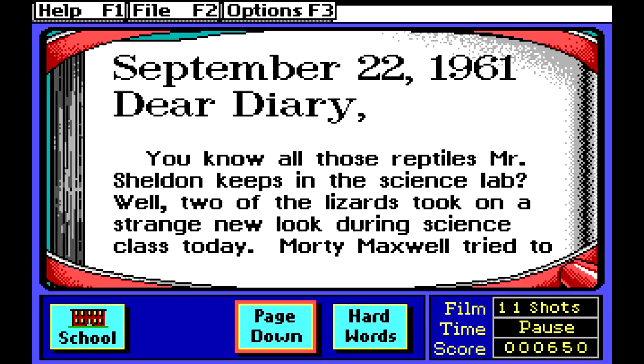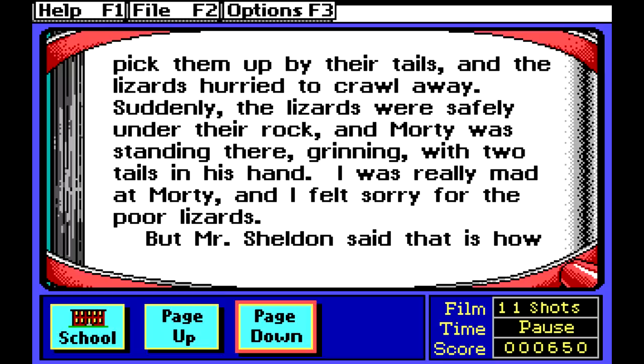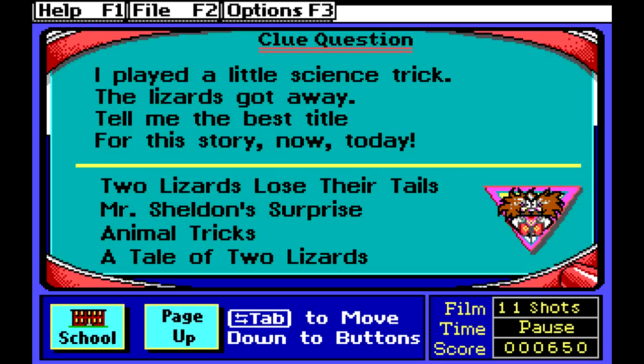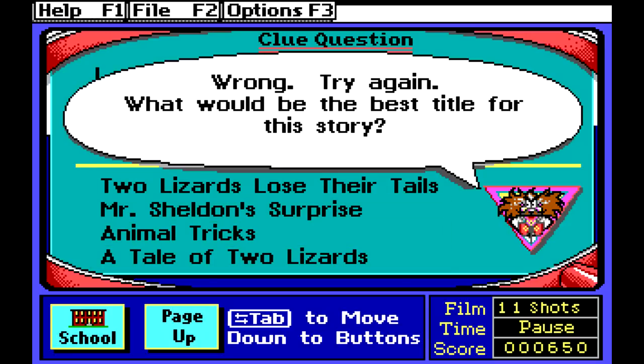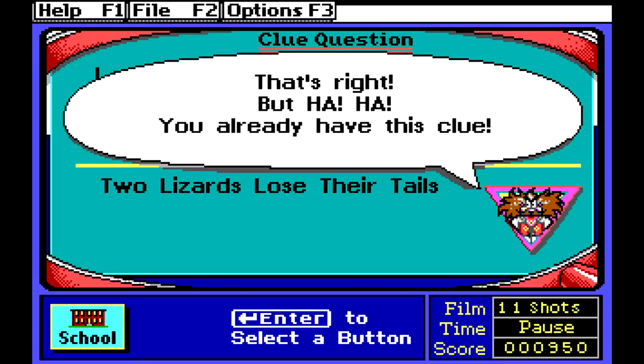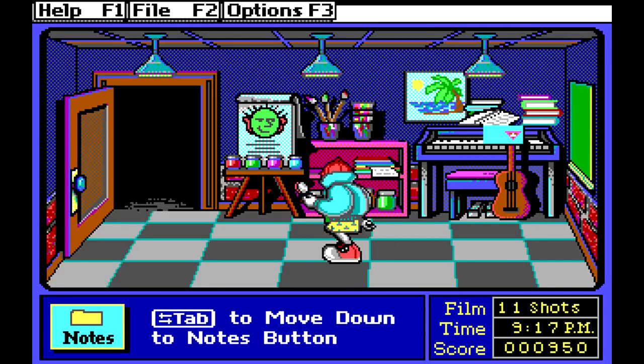September 22nd, 1961 — dear diary, you know all those reptiles Mr. Sheldon keeps in the science lab? Well, two of the lizards took on a strange new look during science class today. Morty Maxwell tried to pick them up by their tails and the lizards hurried to crawl away. Suddenly the lizards were safely under the rock and Morty was standing there grinning with two tails in his hand. Mr. Sheldon said that is how lizards protect themselves — their tails will grow back. Signed, Leslie. Then it asks a question. I thought 'lizard' would be a clue but sometimes they give you clues you already have — you still have to look at them all though because you might miss the one you don't have.